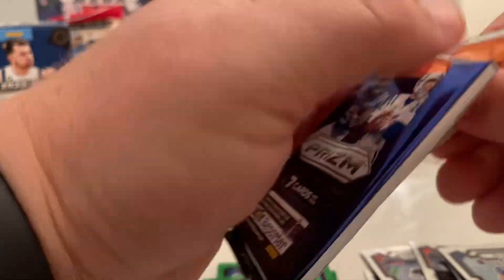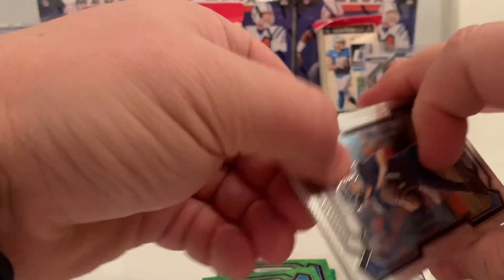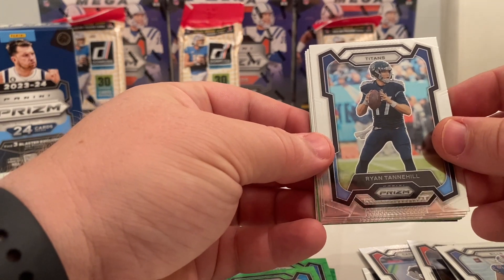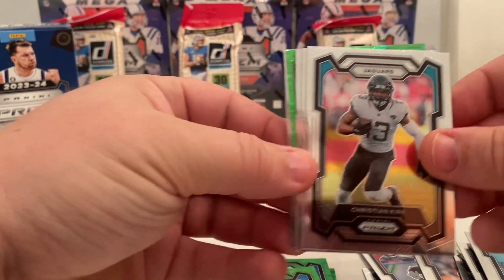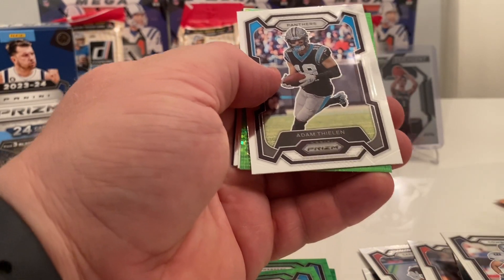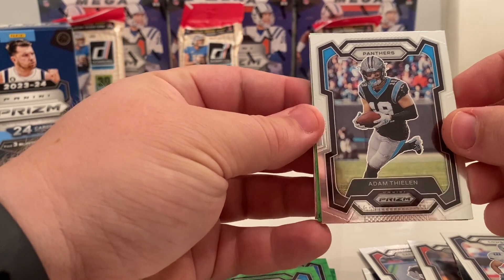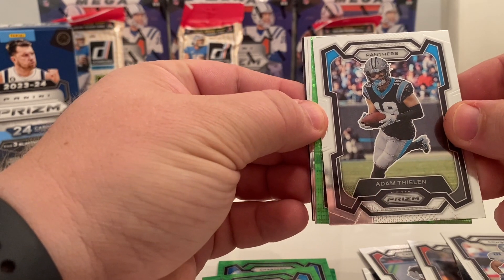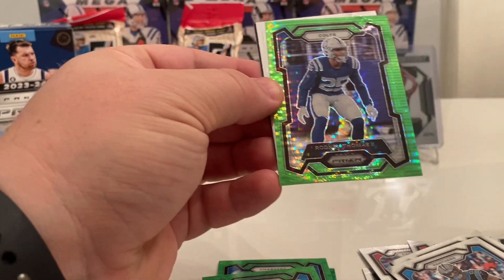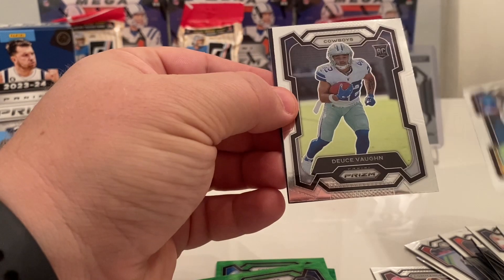Going into the second half of the box, still looking for a jersey card. Ryan Tannehill — rather that be Will Levis. Christian Kirk. Dat Nguyen. Adam Thielen — crazy what's happened to him. He's a stud on the Panthers, had a great start of the year but fell off a little bit — that's what you get when Bryce Young isn't throwing the ball well. We got the green — Rodney Thomas the second. And Yvonne Pace Jr. and Deuce Vaughn on base.